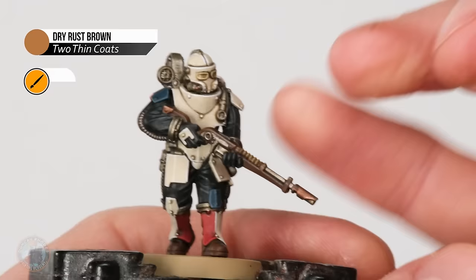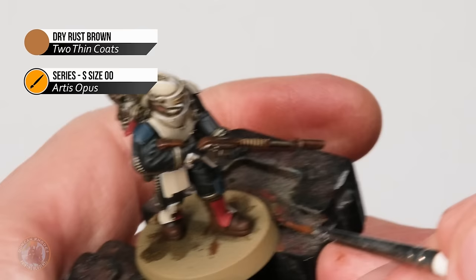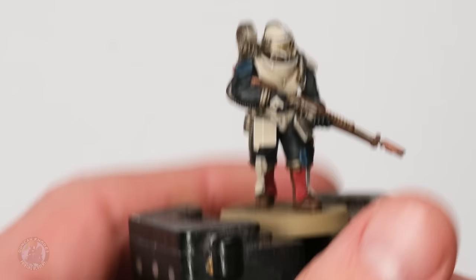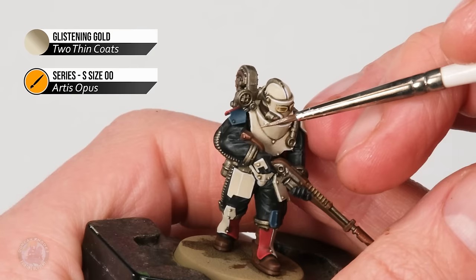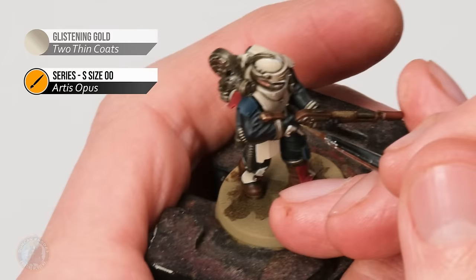Finally we can move on to some Dry Rust Brown, which I'm going to use to highlight all the brown details. For solid things such as the rifle I'm looking for an edge highlight like with the armour — looking for those corners — and when it comes to softer details like the boots I'm looking for creases and parts that stand out. With all those colours highlighted, we can move on to highlighting the metallics, starting out with the brass using some Glistening Gold for a nice bright shine, then for the silver using some Mithril Blade. For the gold, using the size double zero brush, I'm looking for all edges and corners on the gold details, using the side of the brush to skim along those edges for a nice sharp highlight.